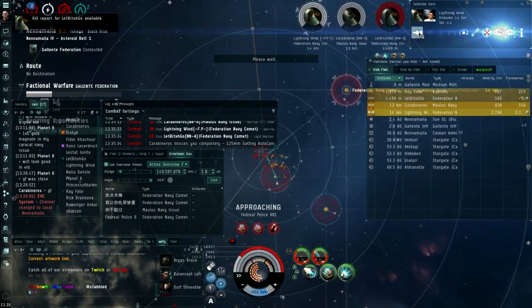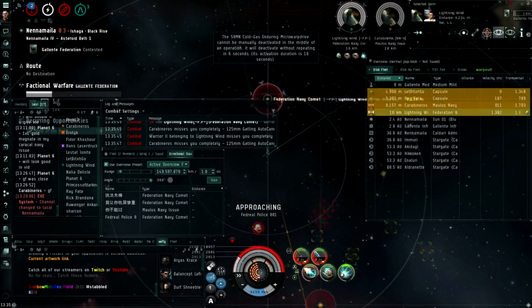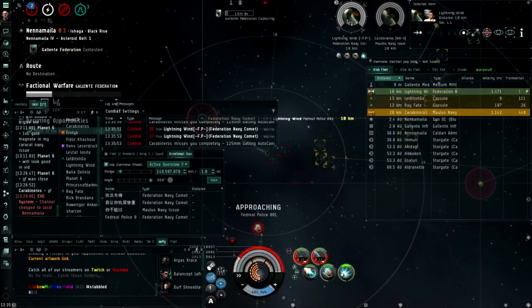But real talk — don't fly this ship, because it is bad. Now you know how to fly the Caracal Navy. Now go out there and commit brutality to weaker ships.